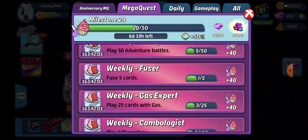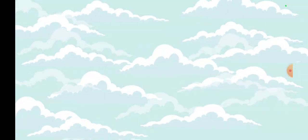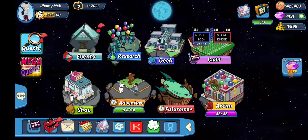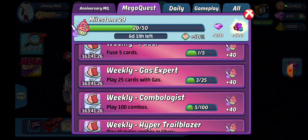Weekly Gas Expert — that will be the icon with green gas on it. We have the Atlantic City Gambler with that green gas blob at the bottom. Enemy cards take additional damage once they've been attacked, and the card has that icon. You'll want to play 25 cards with that icon. You can also make combos, but the Gas Expert just requires 25 with that icon.